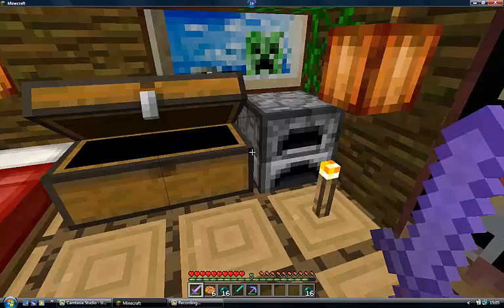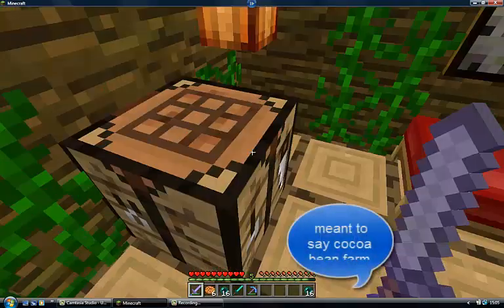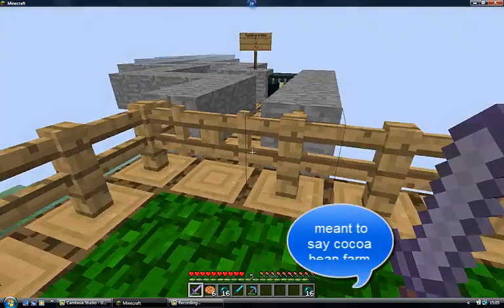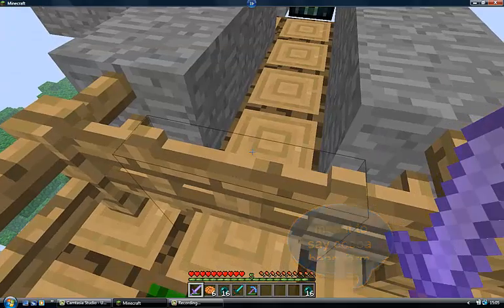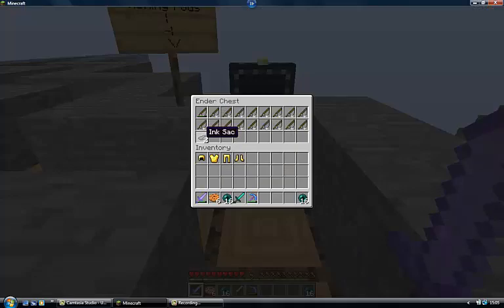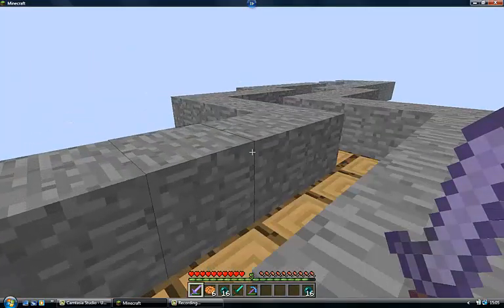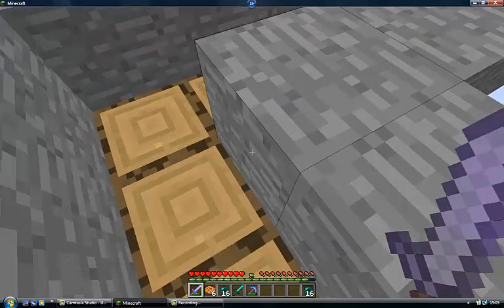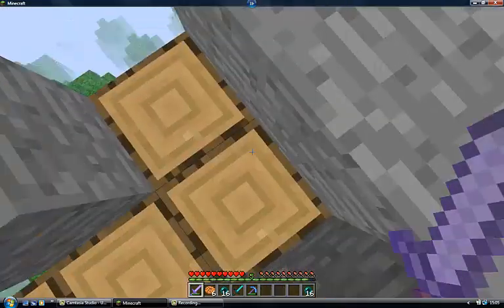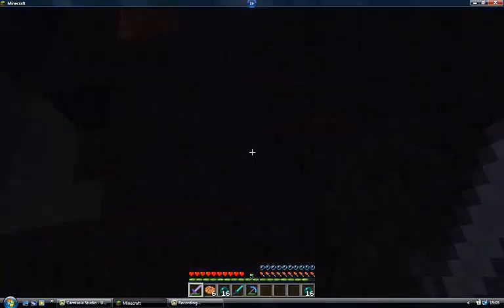I've got a furnace, this is like my cocoa bean crafting table. I've got an ender chest, fishing poles, and an ink sack by the looks of it. I can take one out or just forget one and get one down there. I jump in my pool.